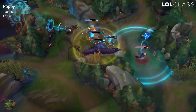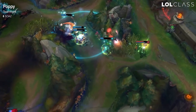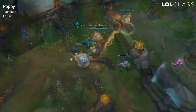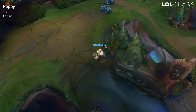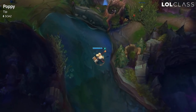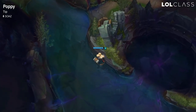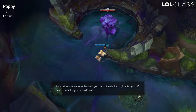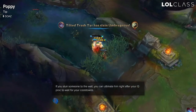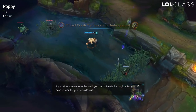Especially if you have Deadman's Plate, you can just hit him once and then you'll have your E back and can catch him quite easily. If you play Poppy, you're quite mobile due to your W. So after pushing your lane, if you don't want to base necessarily, you can just try to run off to mid and get a kill or get a really good chunk for your mid lane to have an advantage.